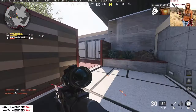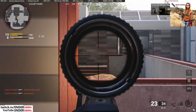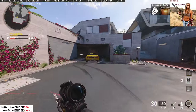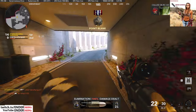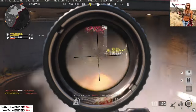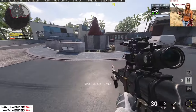Hostile spy plane established overhead. Concealing prox mine. Multiple enemy spy plane contacts. Hostile care package inbound. Hostile RCXD in your A.O. Sentry turret available. Establishing sentry turret.